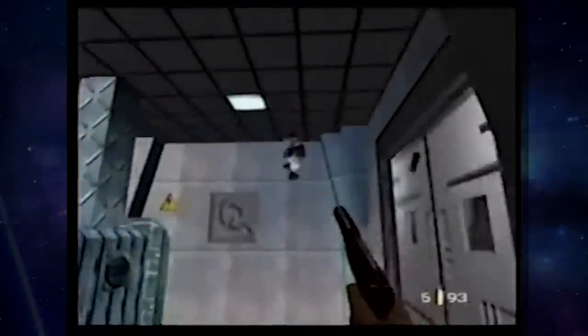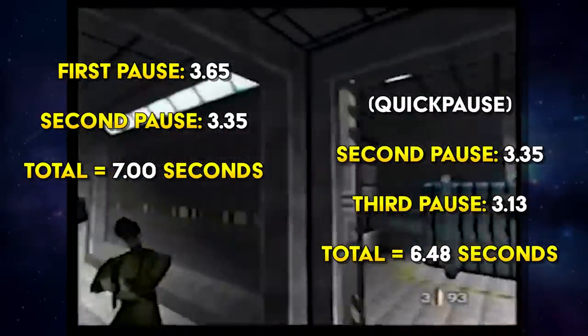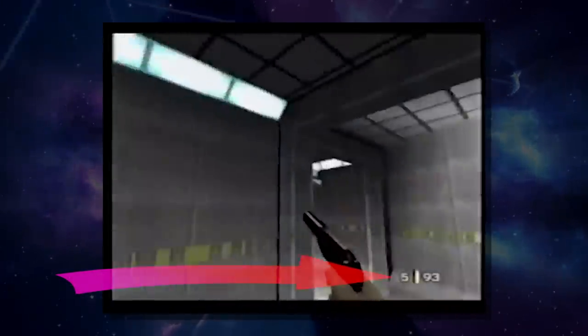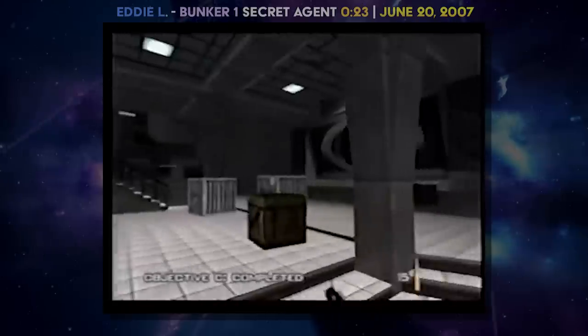With no quick pausing, the first and second pauses take 3.65 and 3.35 seconds respectively — a total of seven seconds flat. However, Eddie realized there was a brief moment just as you open the first door where you can perform a quick pause in one or two frames, tapping start twice without losing any real time as the door opens. This saves in-game and real time because the first quick pause initiates the 3.65-second pause but only took a frame or two to initiate. The two subsequent pauses now take 3.35 and 3.13 seconds — saving 0.52 seconds total. Eddie delivered this into a Bunker 1 Secret Agent 23-second run on June 20th, 2007.